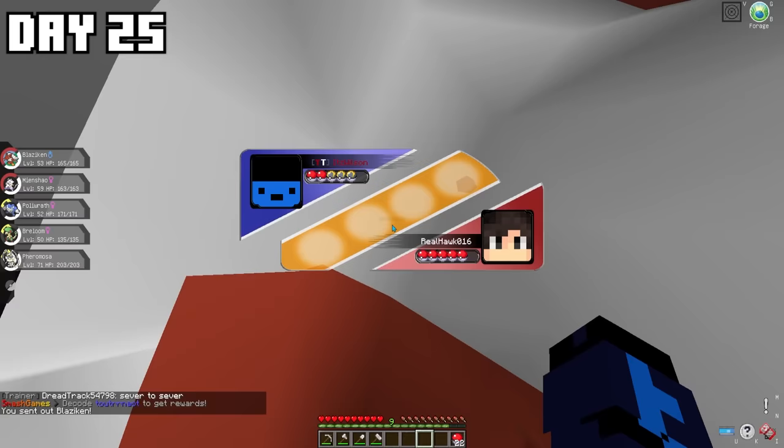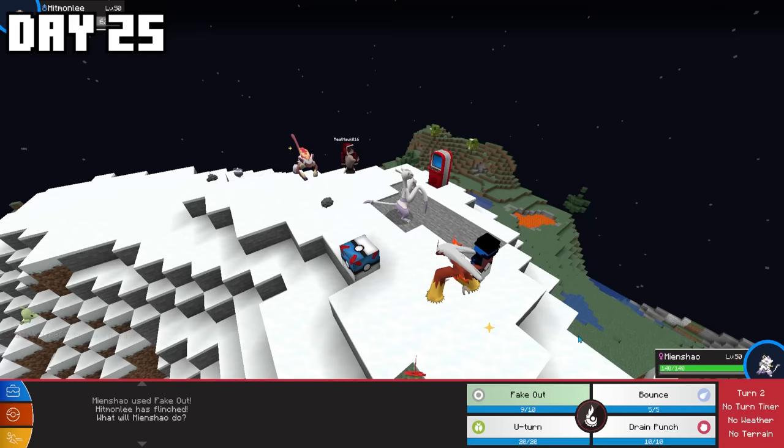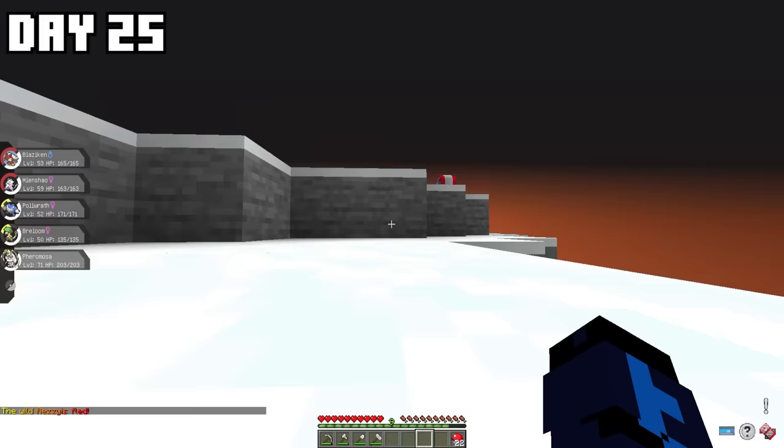I then had a Great Lucky Block, so I said to Hawk — why don't we use this to see who wins a rival battle? The winner would get the Lucky Block to open for themselves. After a pretty hard battle, Hawk ended up defeating me and getting the Lucky Block for himself.